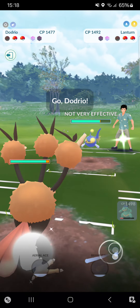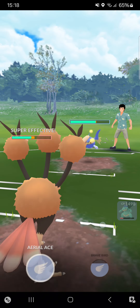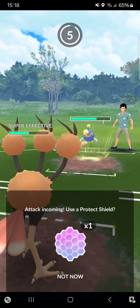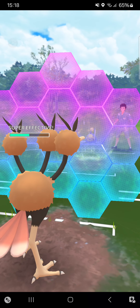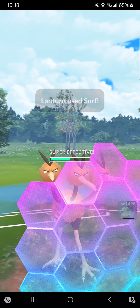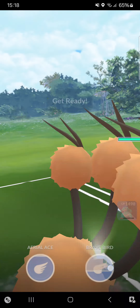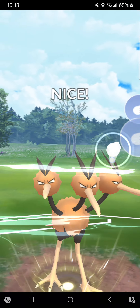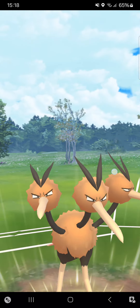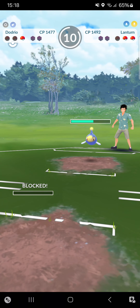That means it's all up to Dodrio — already just a glass cannon. I just have to shield. Lanturn and Skarmory — it's just a totally bad combination for me. Going straight for the Brave Bird, seeing how this goes. No, it gets shielded — that means I can't do anything, so I've lost. Really nice play from the opponent.